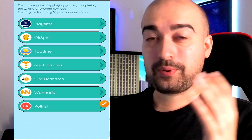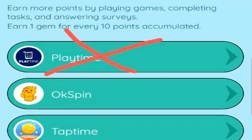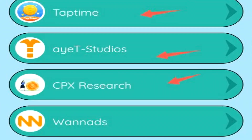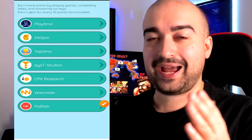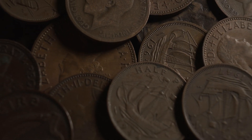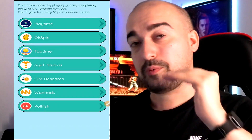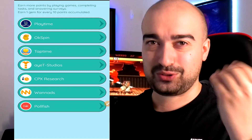Lovely Plants also has offerable providers you can go through to generate fruit. So if the playtime rewards area is not available in your country, you can head to OK Spin, Tap Time, AH Studio, CPX Research, Wanna Ads, or Polefish to start generating your fruit. Each of these offerable providers is going to pay a different amount, so I would personally go through each one and compare them to try and get the best bang for your time.